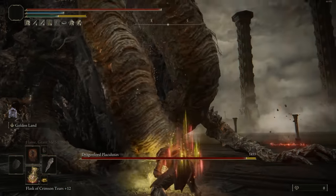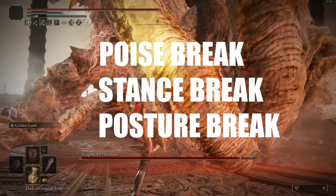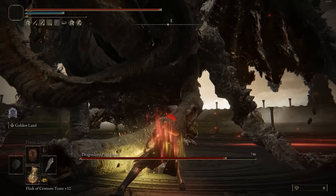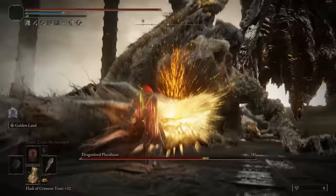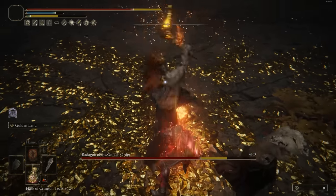Hey, what's up guys, it's Yui. Today we have the top 5 best poise breaking builds — stance breaking, posture breaking, whatever you want to call it, we're doing those things today. If you don't know what stance breaking is, it's basically when you stagger your opponent to the point where they're vulnerable to a critical attack. This is a very powerful mechanic, especially after the previous patch that actually boosted critical attack damage, so it's a good time to make this video.